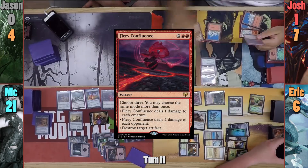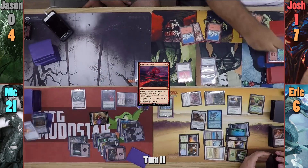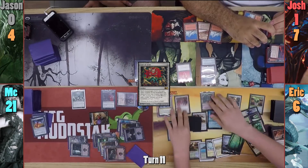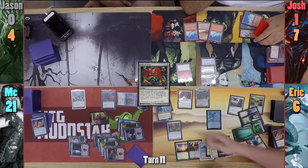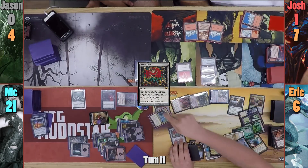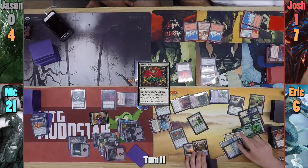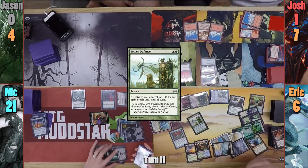Josh casts Fiery Confluence, destroying my Throne, my Altar, and my Boots. He then passes to Erik. Erik plays a Flooded Grove and casts Coat of Arms. My Zombies are huge, but unfortunately they're tapped. Erik then puts the Dragon Throne onto Arcades, who now has Defender, and swings Wonder at Josh and the rest at me. After Erik's declared attackers, Erik taps the Throne to give all of his creatures +X/+X where X is Arcades' power. With that ability on the stack, Erik quickly throws down Tower Defense to pump all of his creatures and take Josh and me out of the game.